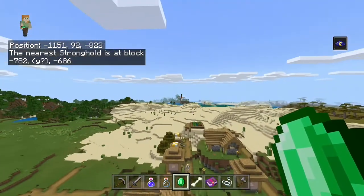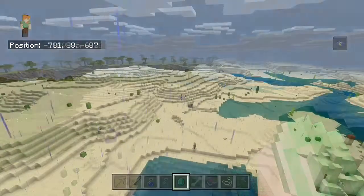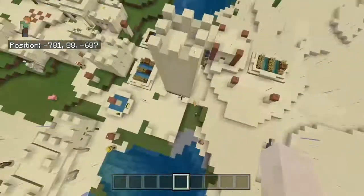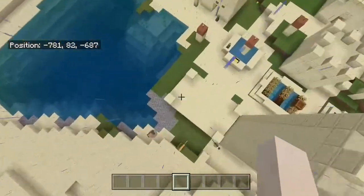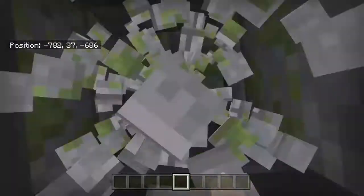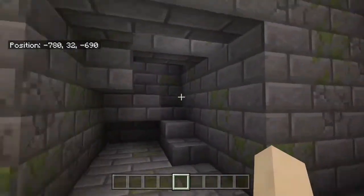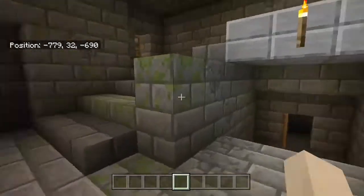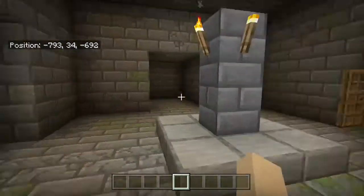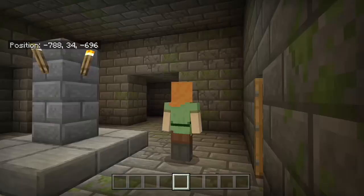All right, we have made it to the stronghold - it's just right here underneath this village. I have noticed that in Bedrock Edition, strongholds tend to spawn underneath villages - that almost always seems to be a thing. So if you're trying to find a stronghold, I wouldn't say check under every single village, but checking under a few might not be a bad idea.